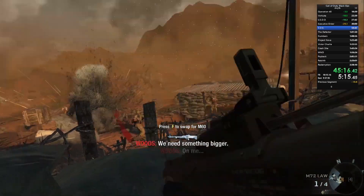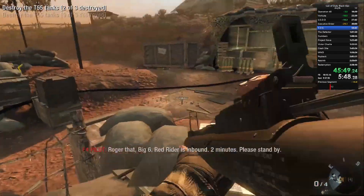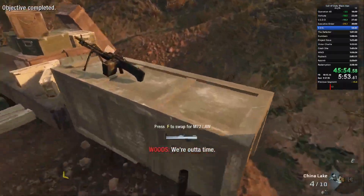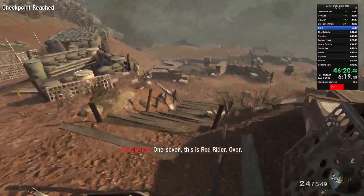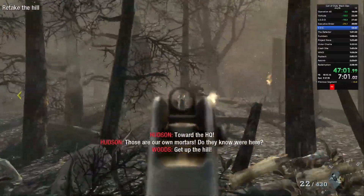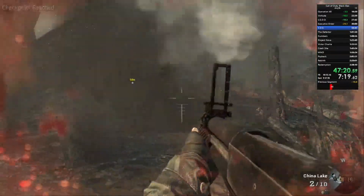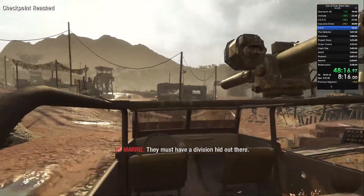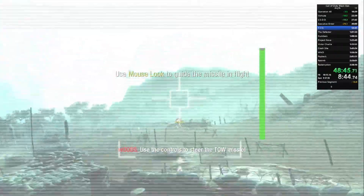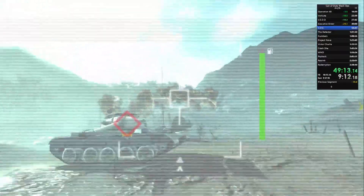He picks up an M72 Law, takes out a tank, and clears the section. There's some short dialogue that plays and you have to finish that before you can progress. While waiting, he picks up a grenade launcher to get ready for the next part, then pushes down the hill while shooting most of the enemies, making a mad sprint through the burned down forest section, using the grenade launcher to take out enemies even faster. Then after waking up from being knocked out, he gets on the turret and pulls out the grenade launcher again until you get to the part where you fire guided missiles at the tanks, clearing this level.